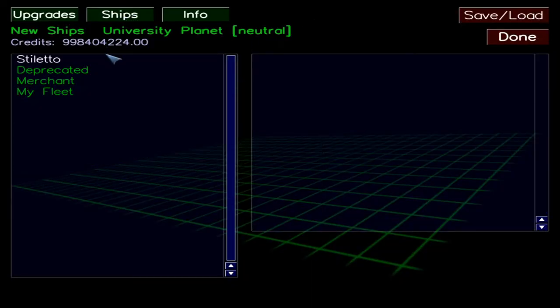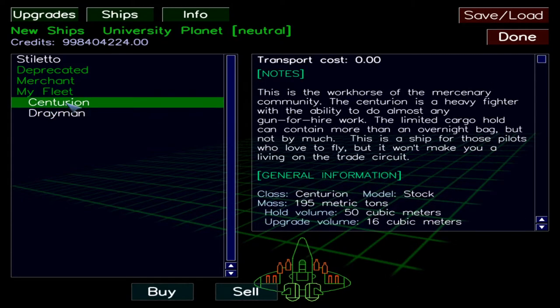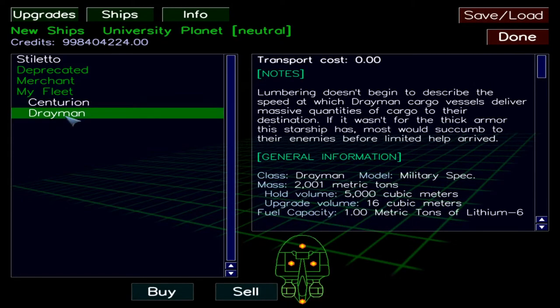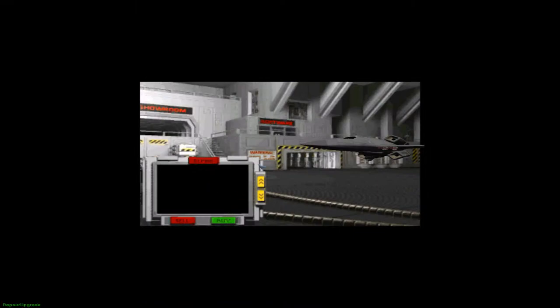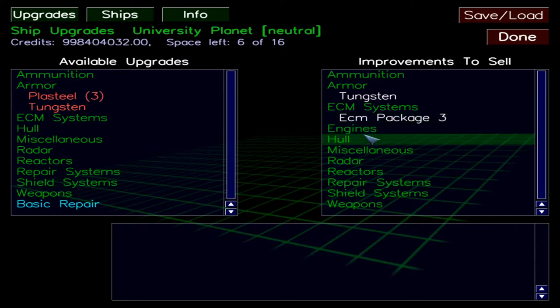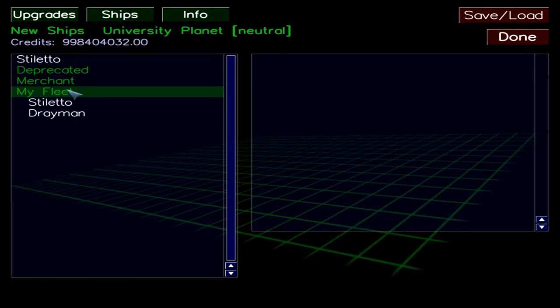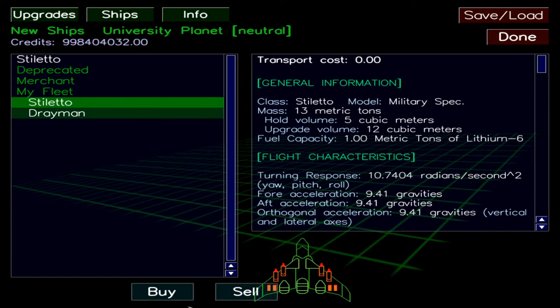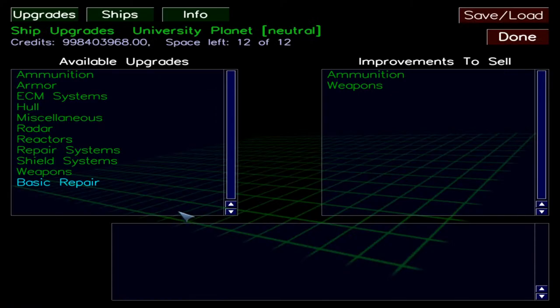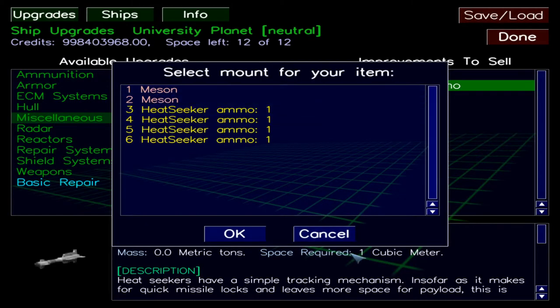Let's go into Ships again in My Fleet. You've still got your Drayman and you've still got your Centurion, which you can swap over. If you want to swap back to a Centurion for example, just buy it — and you're back in your Centurion with all your fittings still intact. And you've still got your Stiletto. If you want to go back to your Stiletto, just do this — here's the Stiletto.